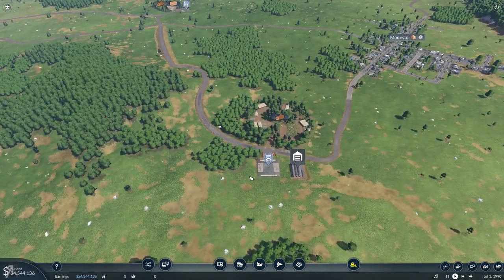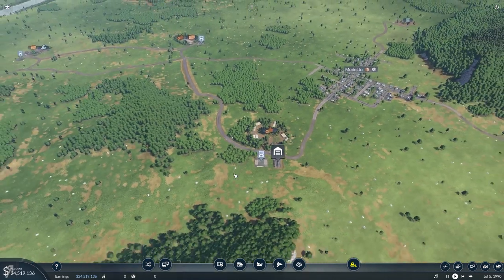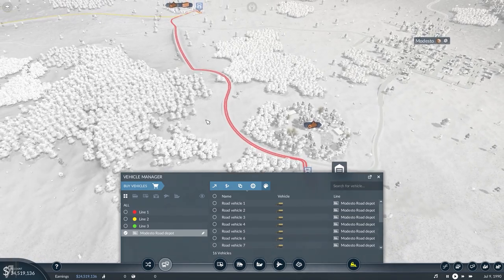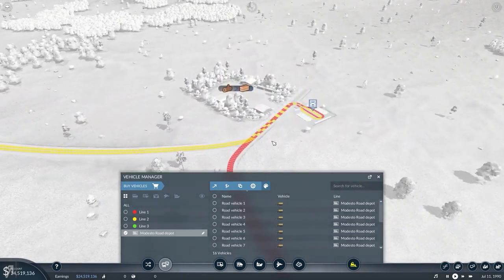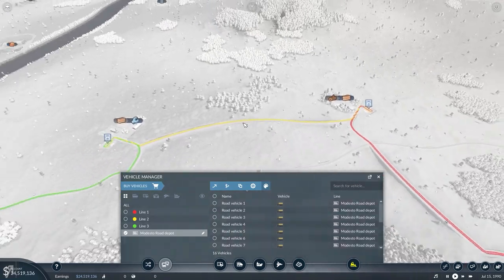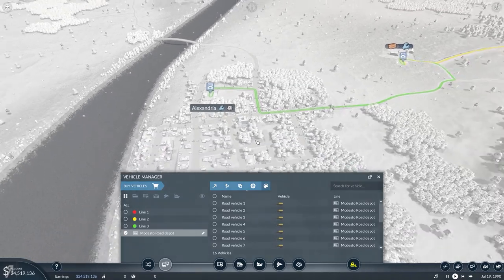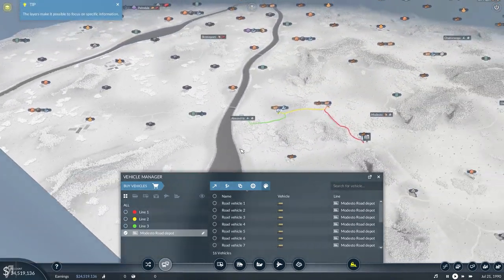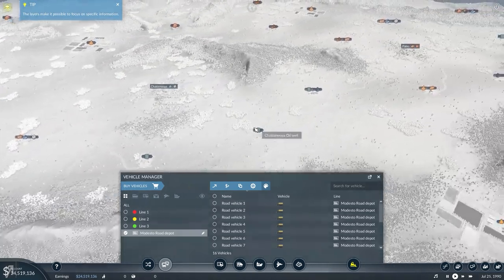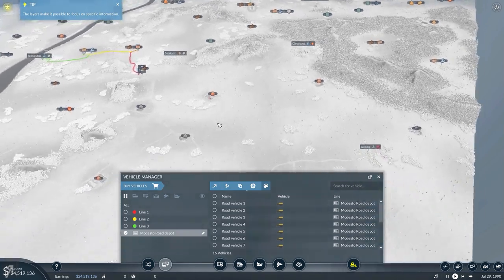We've started at Modesto South — just a small truck depot and a road depot that gives access to vehicles. I've already purchased 16 vehicles. The red line will take logs to the lumber mill, which creates planks. The planks go to the tools factory, and the tools are taken over to Alexandria. It's a really nice supply chain already, though I'm not sure where else I can make tools just yet since all resources are randomly placed.